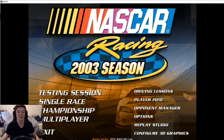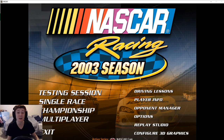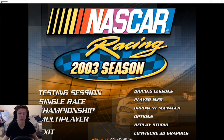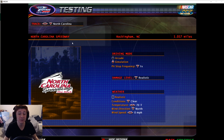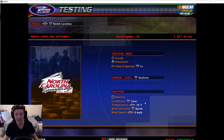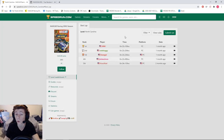All right guys, here we are back on NR 2003. Today we have a very exciting video — we are going to be driving with a setup that is completely randomly generated using a random number generator. This can only go badly, I am sure. We're going to be on the default cup mod at the default North Carolina Speedway that comes in the game.